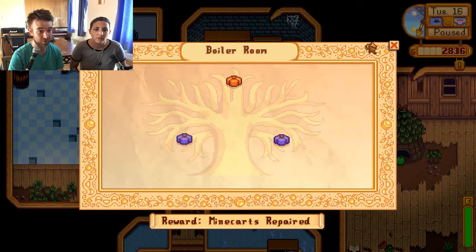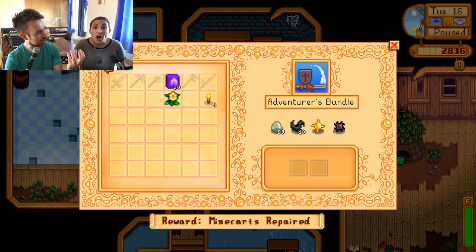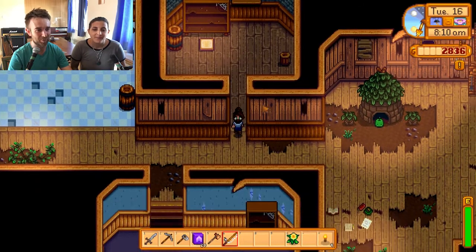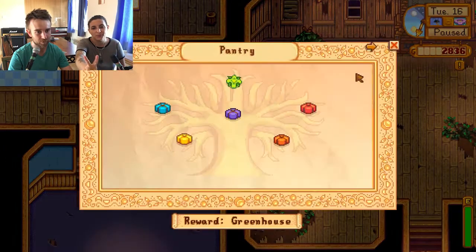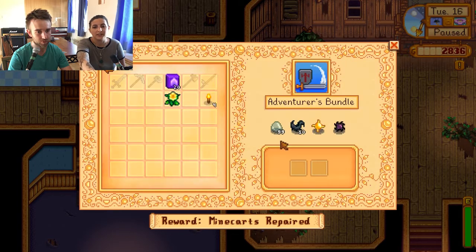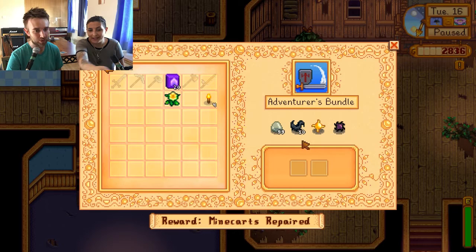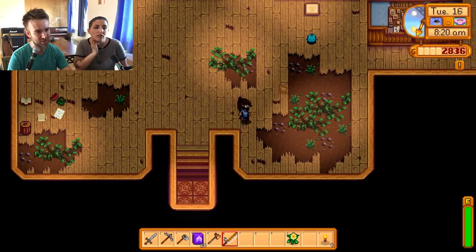I just saw something very, very interesting in the Adventurer's bundle. Look what's on the shield - it's Yoba! Yoba came back with a vengeance. Also notice - there's only two slots needed out of four options. So we could get 99 slimes and 10 batwings, or we could go for the best ones. Those must be harder to find - void essence. I bet the wizard loves that stuff.